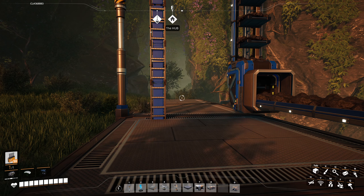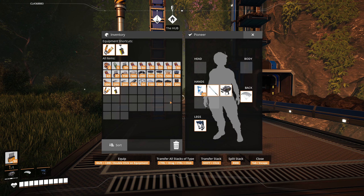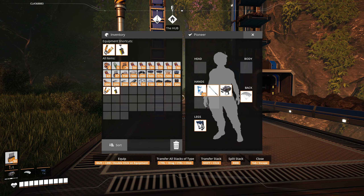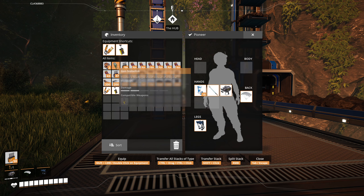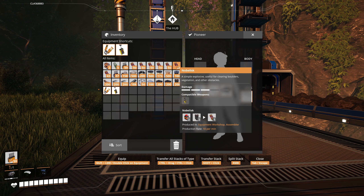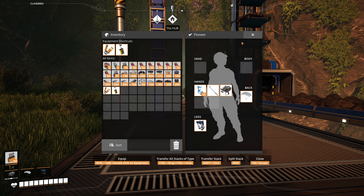Welcome to another episode of Satisfactory. In between episodes, I did some more hard drive hunting. I went out, but this time I remembered to bring a rebar gun with some ammunition. I came across some gas nobalisks, and I built a nobalisks detonator and just a couple of nobalisks to help with the exploring. Made a big difference. So now that we've got those,